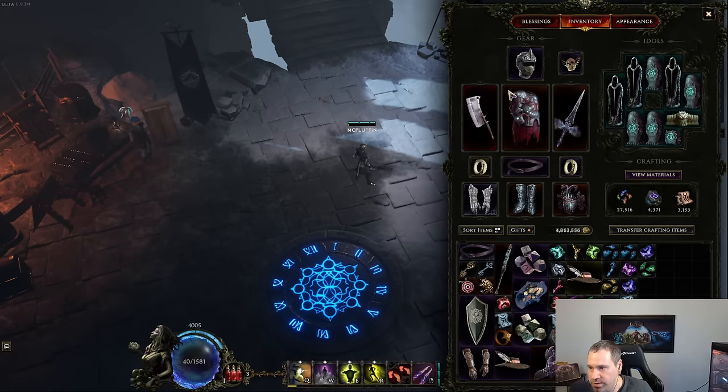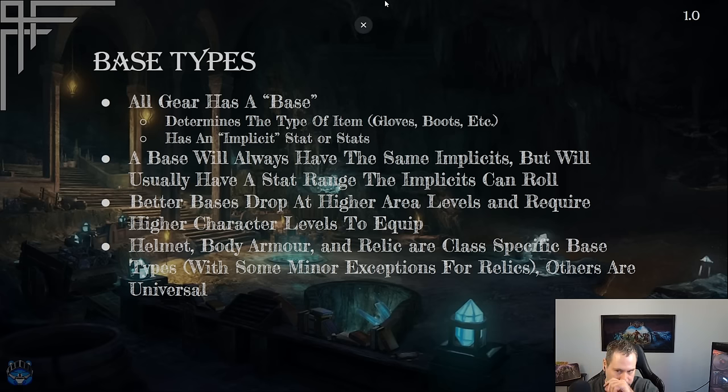Every amulet type will have different implicits, so a Bone Amulet differs from a Silver Amulet, and the same is true for weapons and every other gear slot in this category. Implicits are always the same for a given base type but have roll ranges. Better bases with stronger implicits tend to drop at higher area levels and require higher character levels to equip, so you'll see more powerful base types emerge over time.